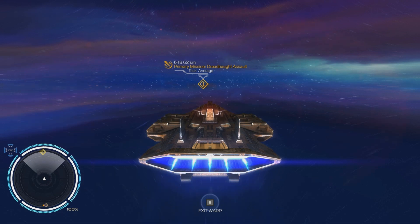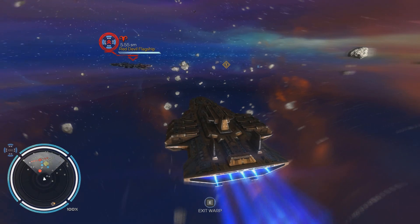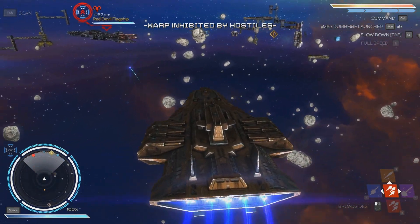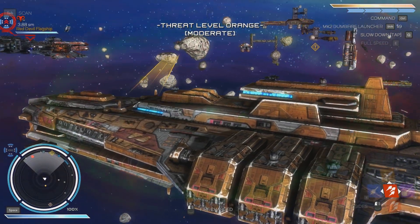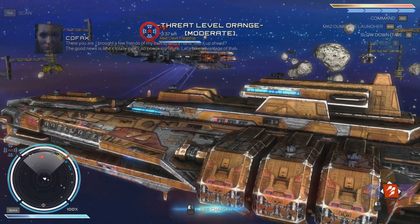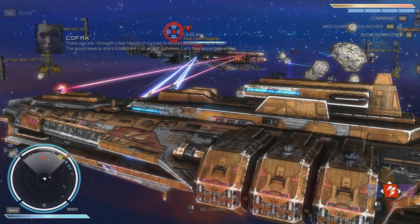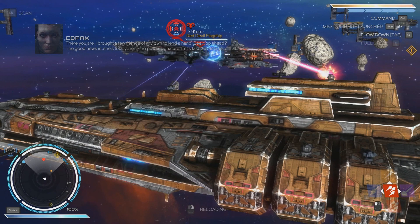It's just a Dreadnought — it's just a flesh wound. All right, come and get it. Where is it? Oh, there it is. Like I expected, it's the only one in here. There you are. I brought a few friends of my own to lend a hand. See it up ahead? Good news is she's totally inert — no power structure. Let's take advantage of it.